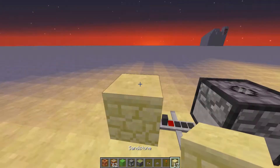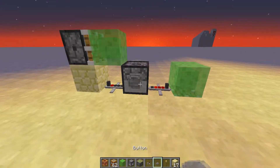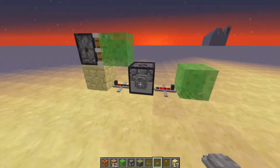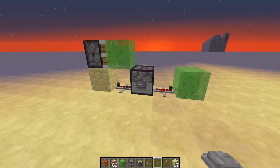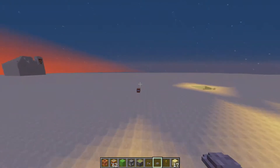Then place a block here, and stick your piston there and slime block there. Go ahead and place your button here, and it should work, unless I completely failed with the redstone repeaters. And I didn't. So as you can see there, it fires decently far.